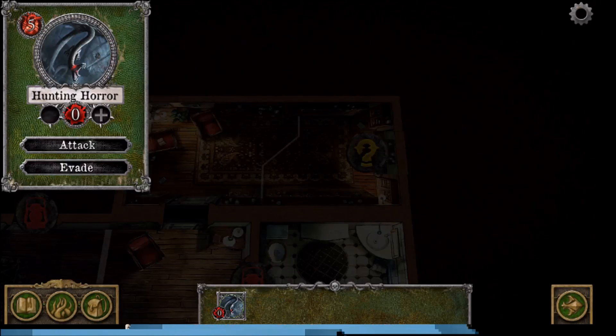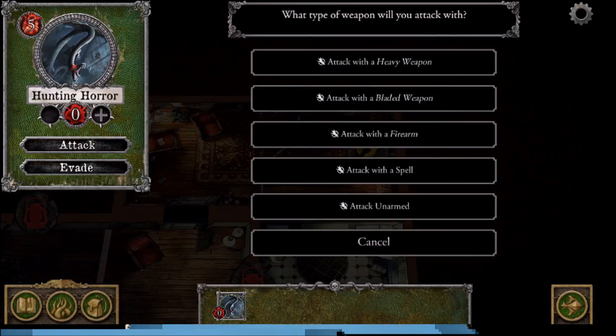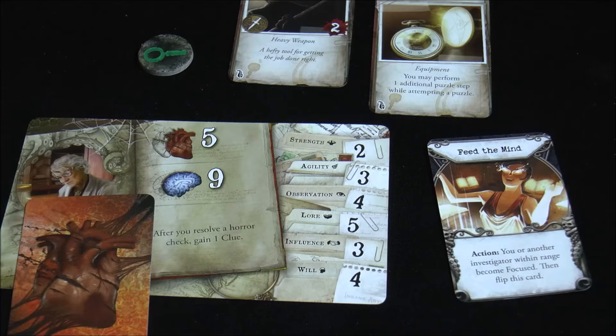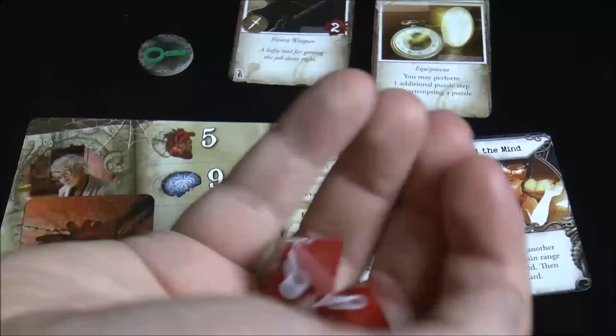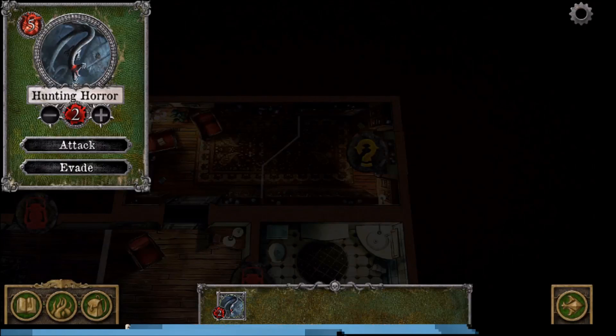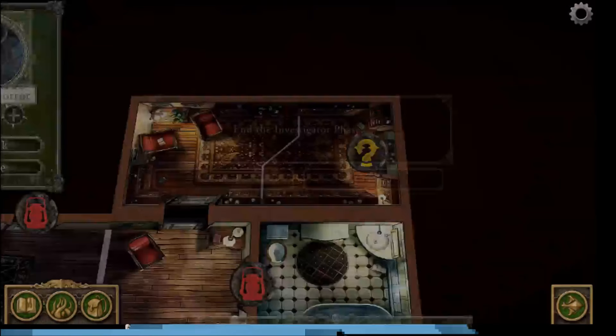With her second action, Agatha attacks with the crowbar — heavy weapon, test strength, need two successes rolling two dice. She gets two successes, applies two damage to the monster. That ends the investigator phase with both investigators having taken their two actions.